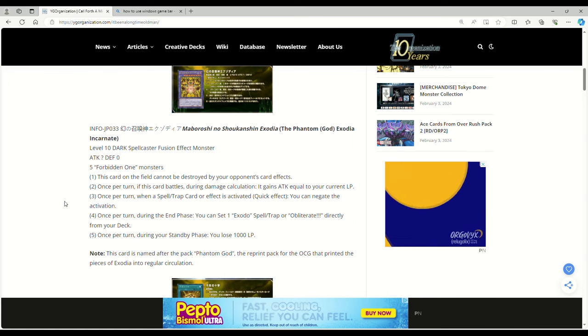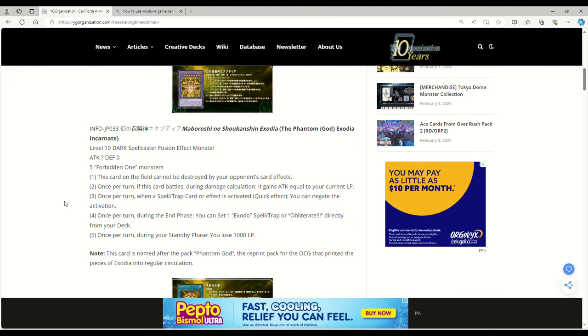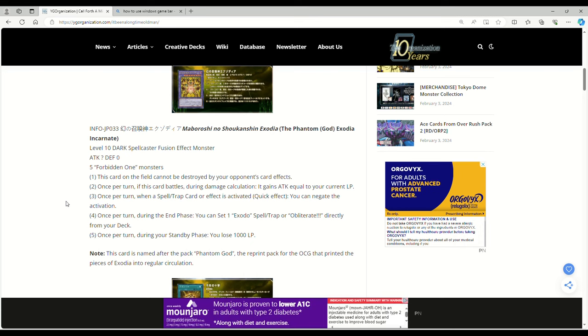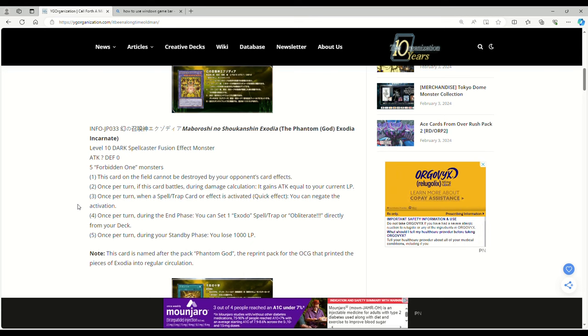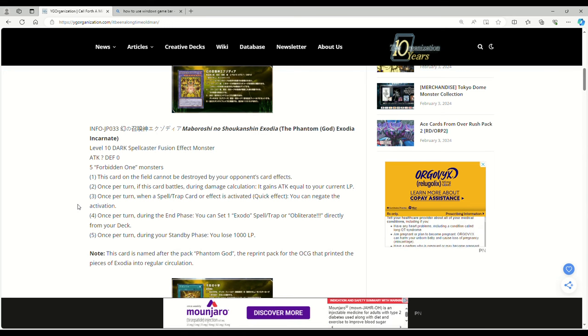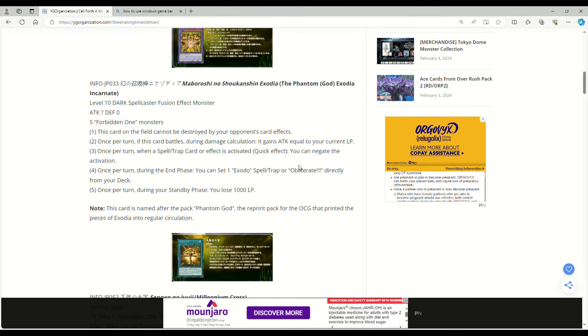Once per turn during your standby phase you lose a thousand life points, so this thing's not going to be up on the board forever. This is more like an OTK machine. Of course it's named after the pack — Phantom God — the reprint pack for the OCG that printed the pieces of Exodia in regular circulation. That's pretty cool. Being able to set Obliterate is kind of cool.